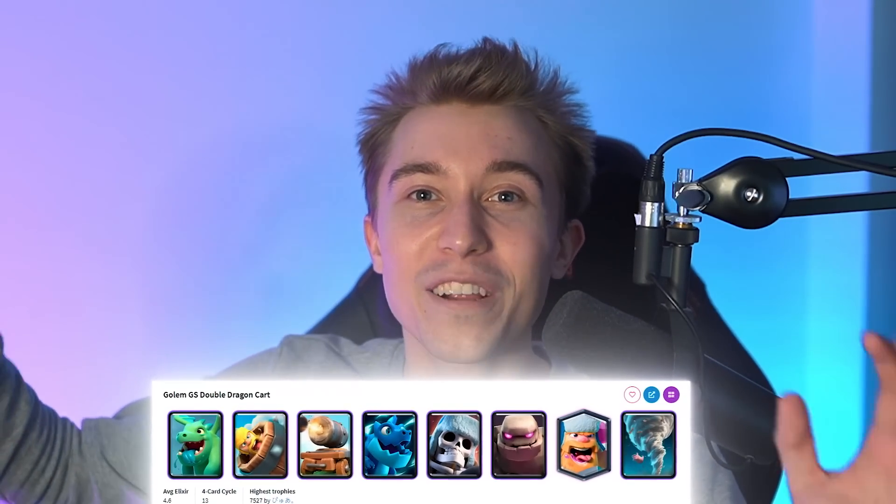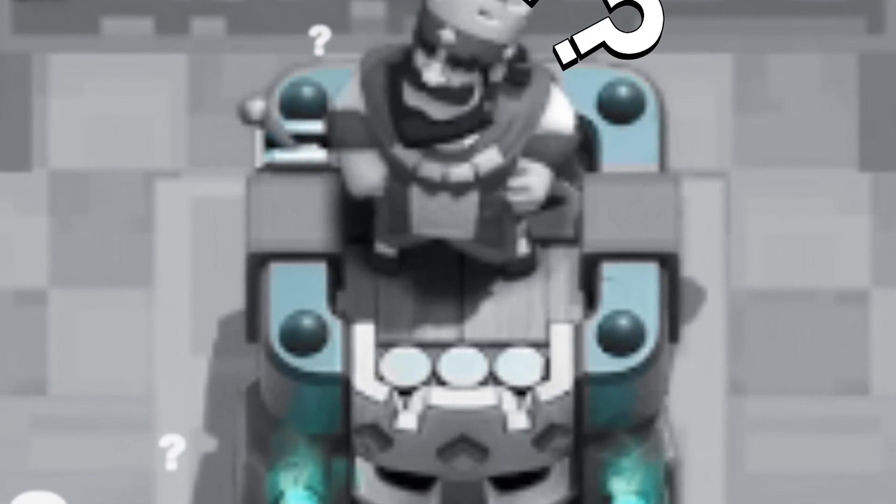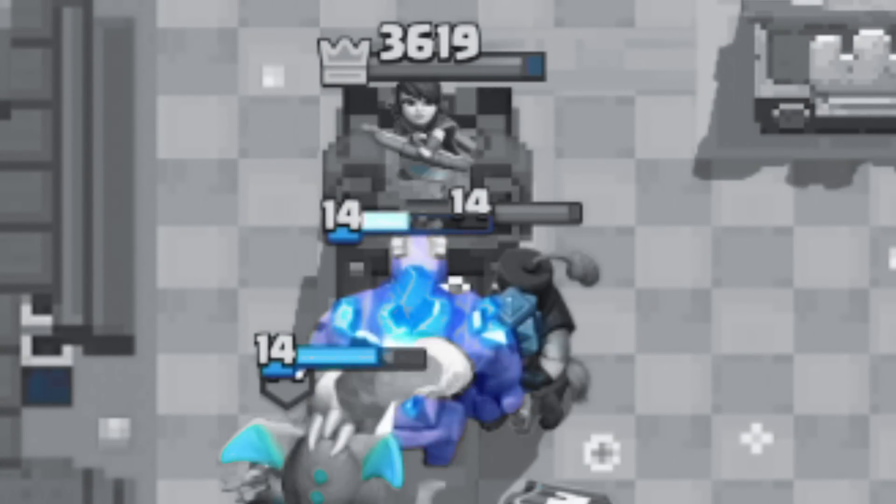There's a top 200 ladder player using Giant Skeleton at over 7,500 trophies. Usually when opponents see a Giant Skeleton plus Lumberjack, they're expecting a Balloon or Graveyard deck, so they'll cycle their Fishermans, their buildings, and a lot of their ground defenses. When opponents don't have the right cards in hand for the Golem, your push will get out of hand.